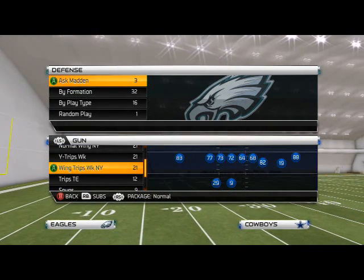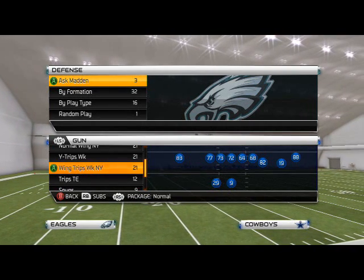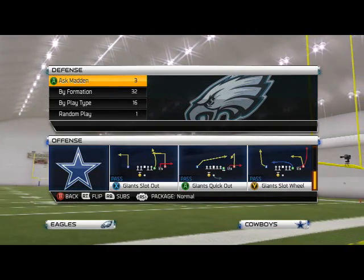What's up, 25 Gamers. This week's Money Play of the Week, we're going to be taking a look at a play out of the New York Giants Offensive Playbook. The play we're going to focus on this week, out of the Wing Trips to New York formation, is going to be the Giants Slot Wheel.